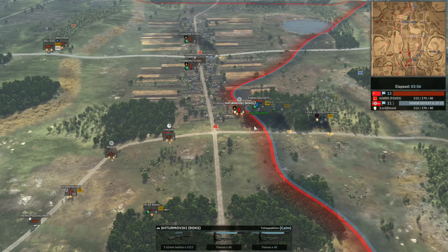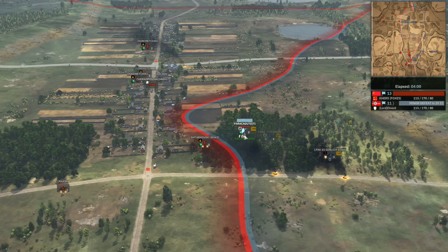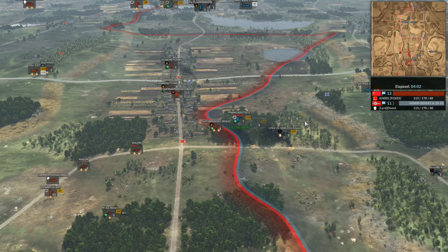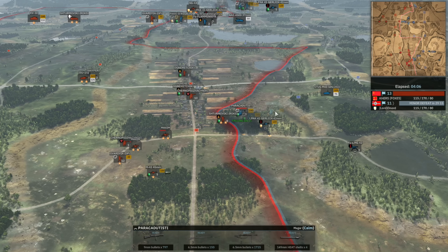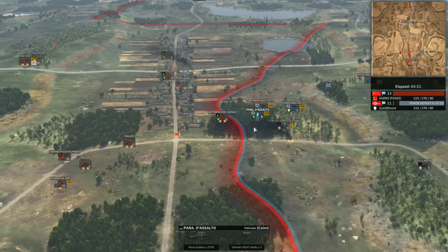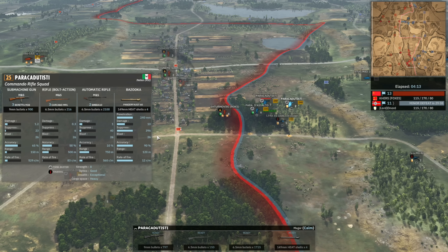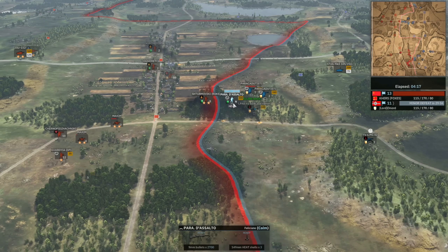These Parachadudisti just put out so much more damage than it looks like they should. It's very surprising based on their stats how much damage they put out. It's kind of like a double MG infantry squad at the end of the day — kind of like the Bren, but I think it does more damage. I think the Bren is just the worst.